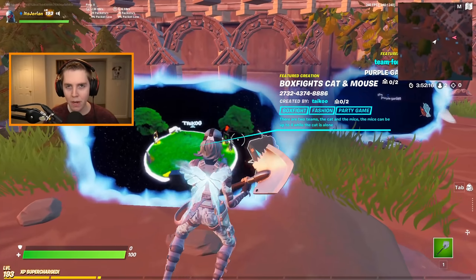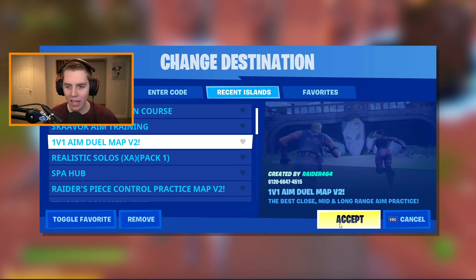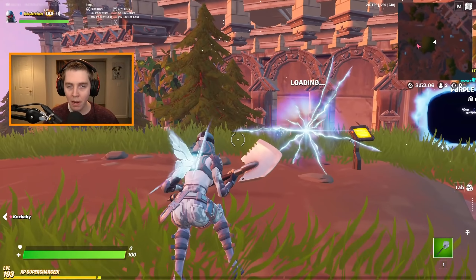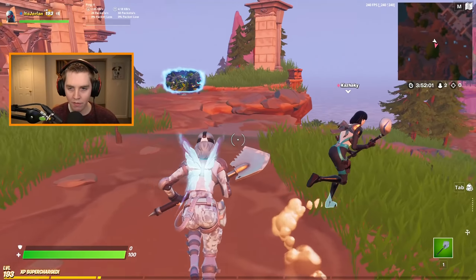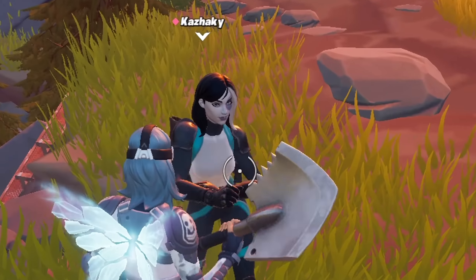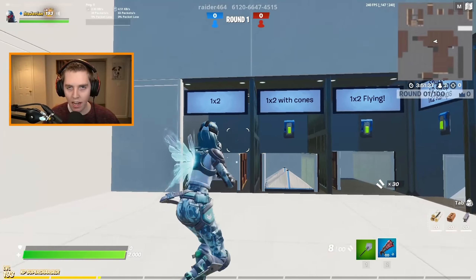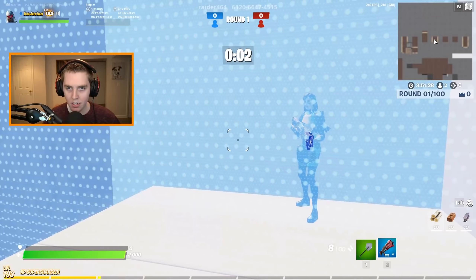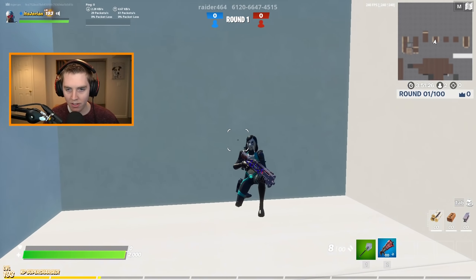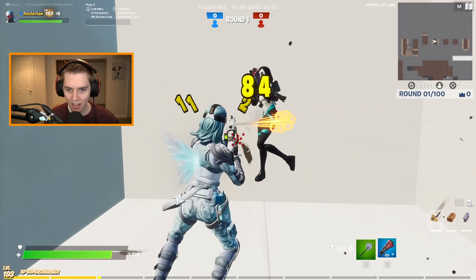Up first, we have the best way to practice your shotgun aim in-game: 1v1 aim duels. This is the second version by Raider — both versions work and you need a friend. We'll do blue tac first at 2k HP. I think I've showed this map like 10 times and there are like 15 different drills. You get three seconds to count down and then you just 1v1 whoever else is in your lobby.